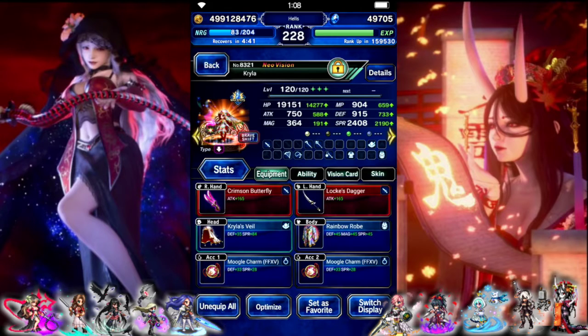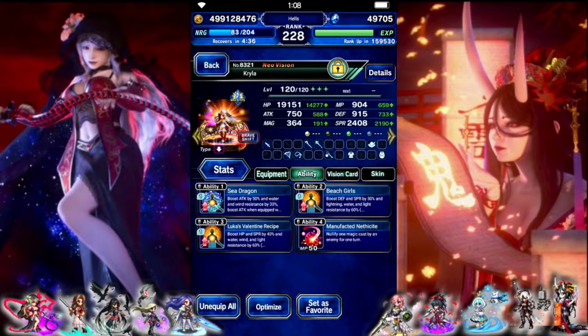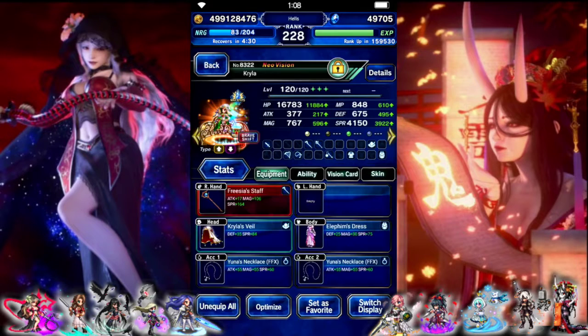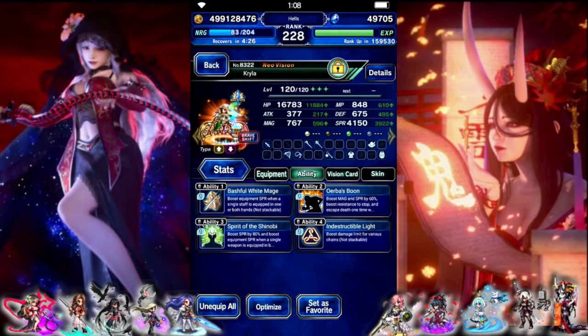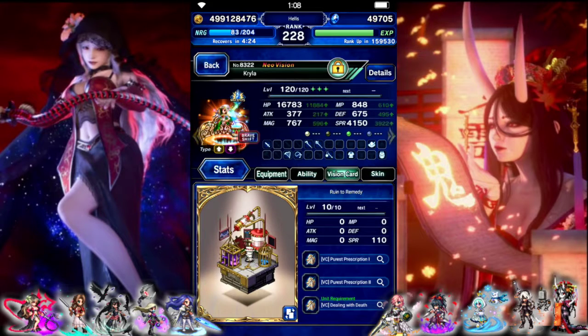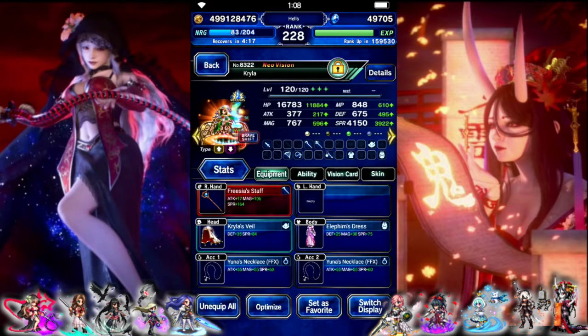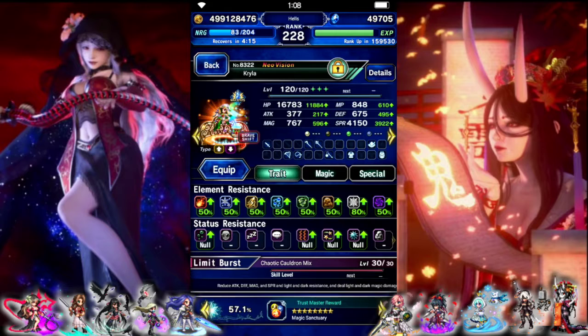Kralia is our evasion provoker — 100% draw attacks, 100% evade. We gave her Anethicite and she's got a lot of water and light resist. Her shift form is set up to add a little bit of damage with her limit — 100 fairy kill, 100 limit damage. She's here mostly for the breaks, but figured we'd try to have her add something.